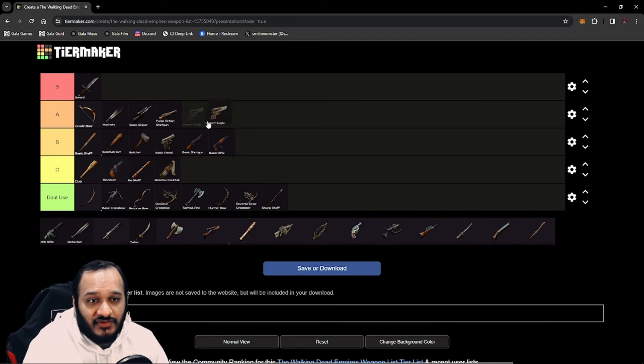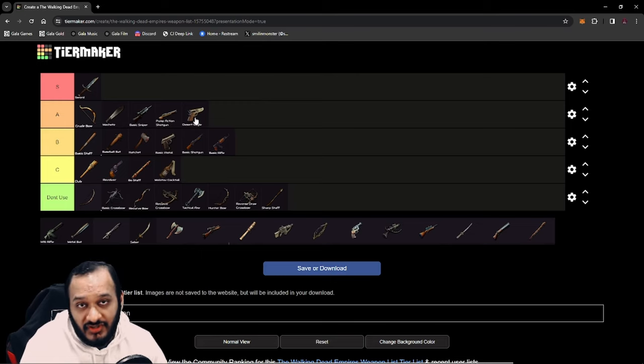Next up, we have the Desert Eagle. The Desert Eagle is A tier. The reason for this is you get an additional skill, and by this time you have the ability to sustain handgun ammo — you can start getting the chemicals and gunpowder in. It's not as good as the Basic Assault Rifle for single-target damage, but if you use the skill to make things more vulnerable and then finish it off with a different weapon, it is a decent gun to equip when you are out farming walkers.